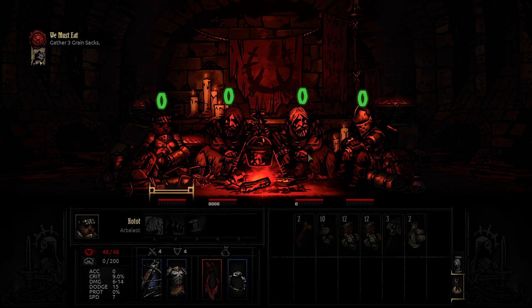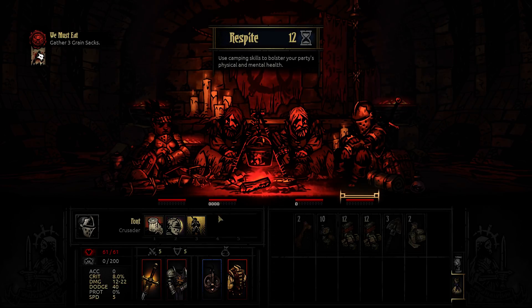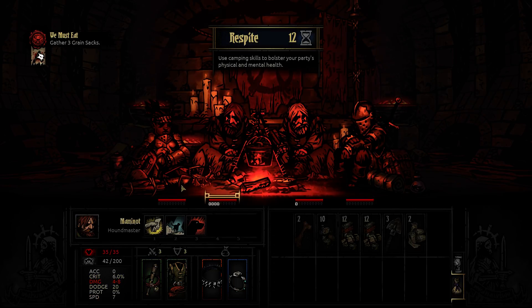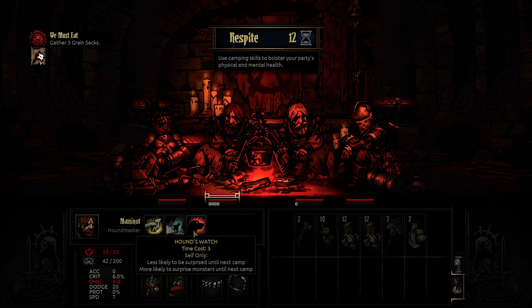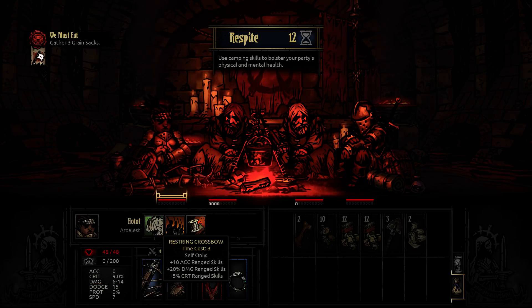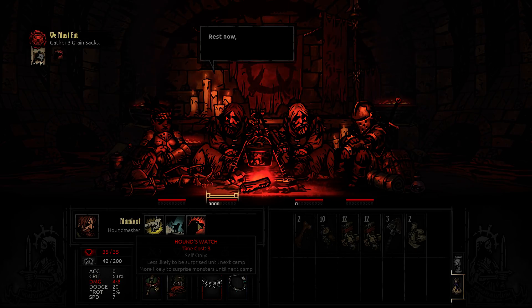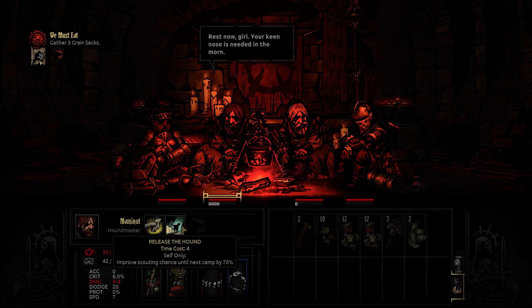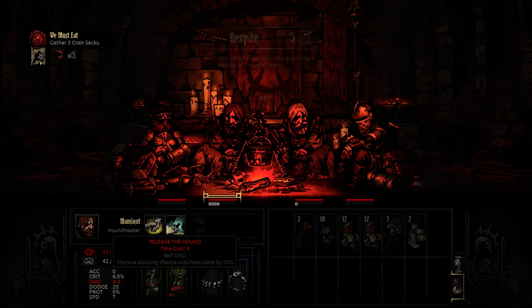So let's start by camping. The best thing with the Houndmaster is that they have such good buffs when it comes to scouting and surprise. I almost have too many good camping skills, but I will use Hound's Watch to increase the chance of surprising and scouting chance. Sounds like a good idea since we are looking for grain sacks.